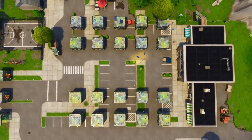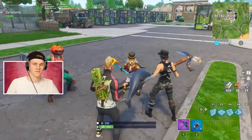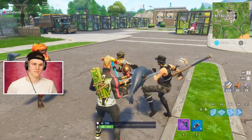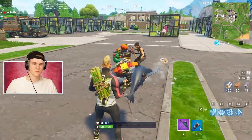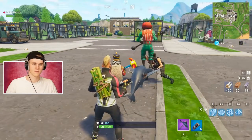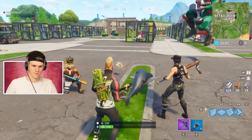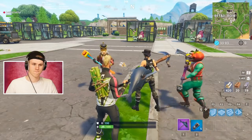Ladies and gentlemen, welcome to Lucky Blocks in Fortnite Battle Royale. Everybody's got 10 Lucky Blocks and each of us get to choose five Lucky Blocks each. We can't choose our own 10, and each Lucky Block contains one gun item. There are in total two commons, two uncommons, so on and so forth in each of everybody's 10 Lucky Blocks. The luckiest players will get the best items and they'll win.